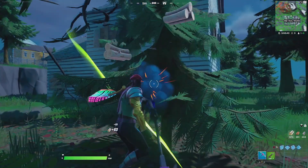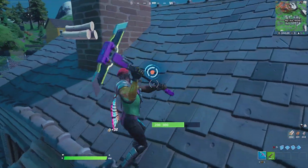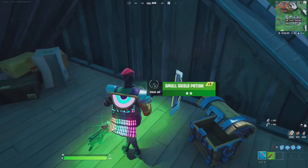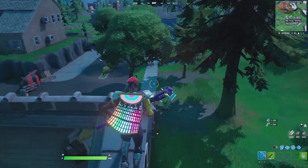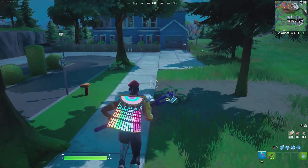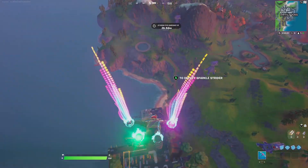For our last combination with Major Lazer, we are going to be pairing him up with the Waveform. The Waveform is a very colorful backbling that you have as a cape — the gold trimming fits very well and complements the whole theme of Major Lazer. Then for the harvesting tool, we're going with the Glow Stick, which has properties that are purple and have neon colors, fitting very well with the backbling.